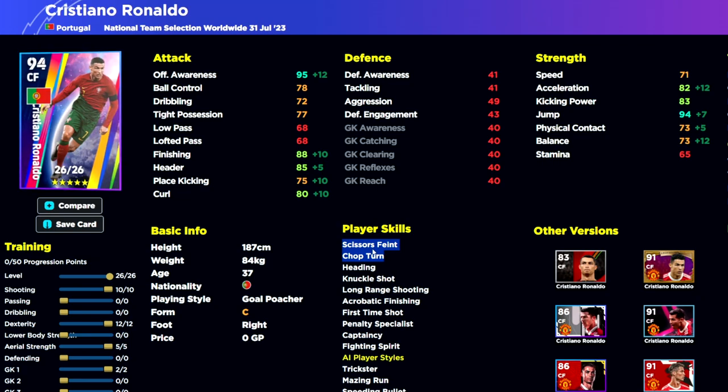The next build is more of a dribble-centric Cristiano Ronaldo — that's the Double Touch one we're going to look at. But for this target man version, you're literally going to be using him to lump the ball up, finishing and knocking on headers, finishing from crosses, and acrobatic aerial finishing. I like this card. We've gone massive with the dexterity mainly to get offensive awareness up to 95.